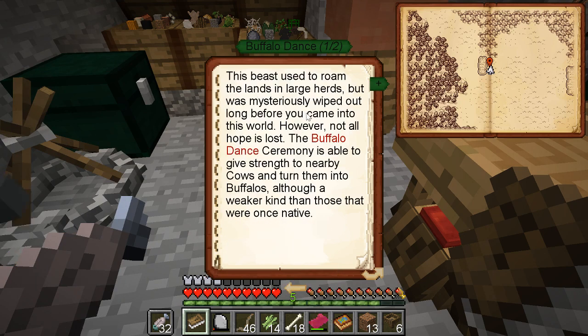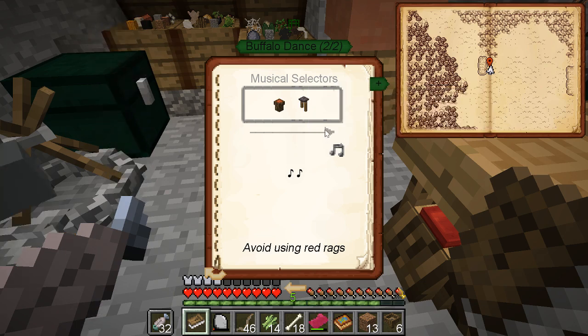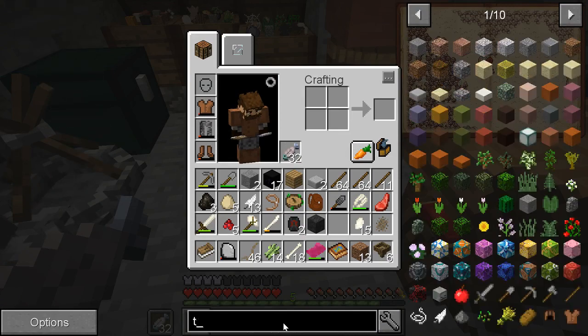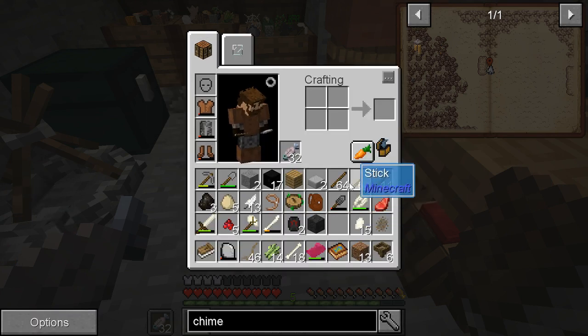We're going to do the buffalo dance. I think they're right - cows. Oh, I turned cows into buffalos. I need a wind chime - drum and the chime. How do I make a chime? Stick, stick, stick. Strength, flint. Why does it tell me to make a drum, a flute, and a rattle when the one I need for buffalos isn't even that? This mod will be interesting, but it's really convoluted, especially with the low tech level I got going here.